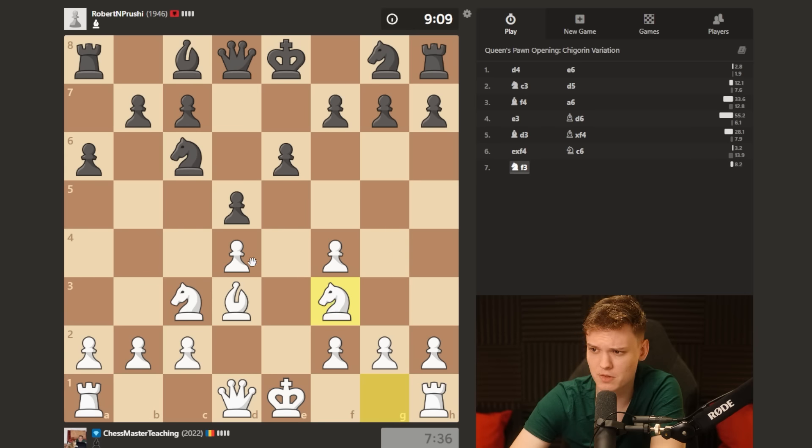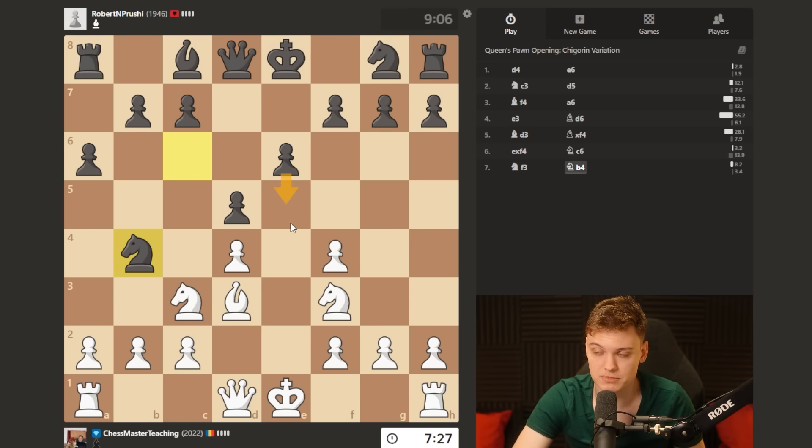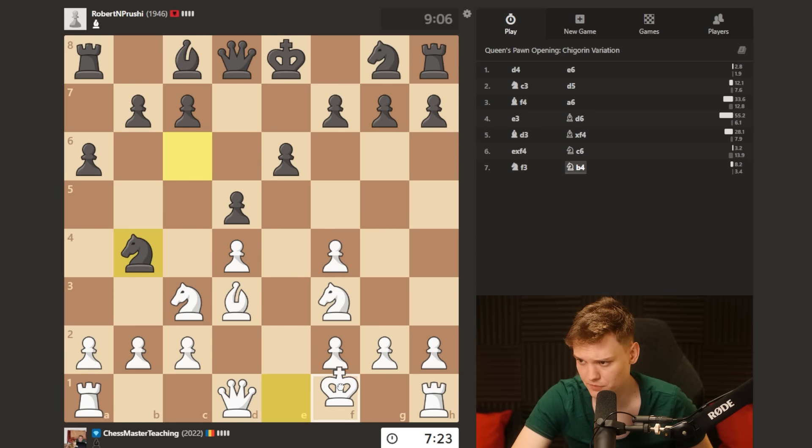I'm just gonna do knight f3. And why it's so important and so advantageous to have this pawn on f4 - this pretty much guarantees that black is never really gonna be able to open up their bishop with e5, because we have two bad boys stopping that.